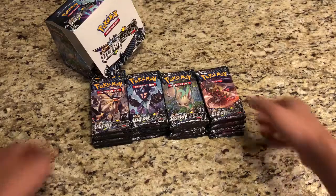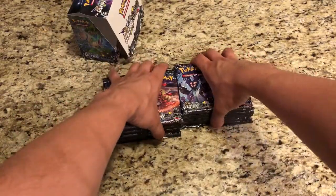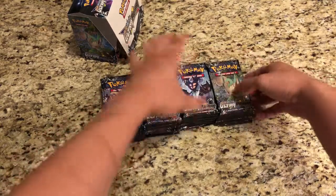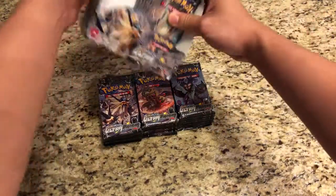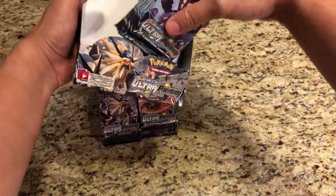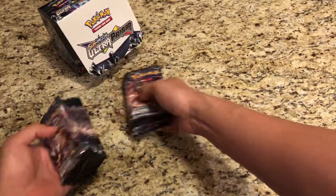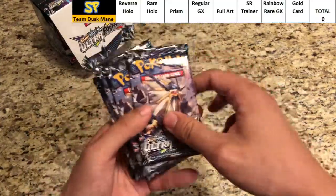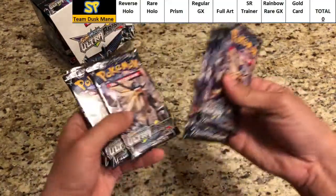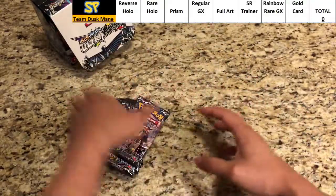We've got Duskmane Necrozma, Giratina, Dawn Wings Necrozma, and Leafeon. We'll do Leafeon and Dawn Wings Necrozma in the next video on Sunday, and we'll do Duskmane Necrozma and Giratina today. Starting off with Duskmane — one, two, three, four, five, six, seven, eight, nine packs — perfect.